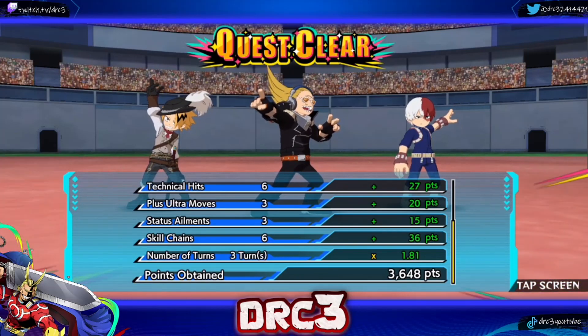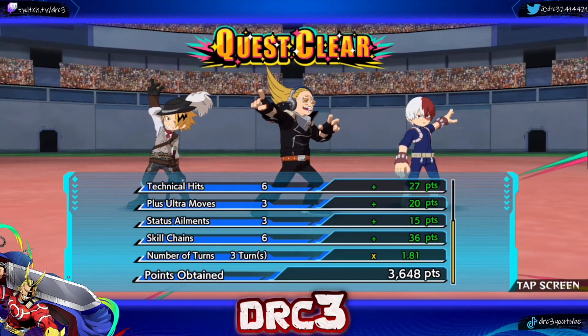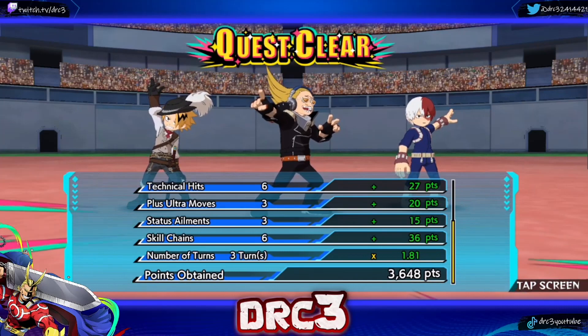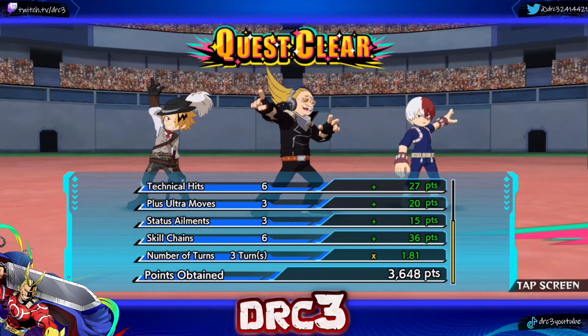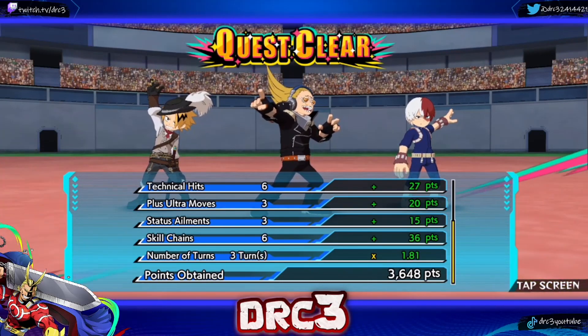Kaminari is literally an absolute beast for PvE — he is going to be so freaking good. I imagine he'll find use in every single VE tower: the low cooldowns, technical hits, and status elements make him extremely valuable. If you haven't pulled this Kaminari yet, you might want to consider doing a few more summons. If you enjoyed the video and want to see the PvP showcase, hit that like button, subscribe, and leave a comment about what you thought. Thanks for watching — peace.